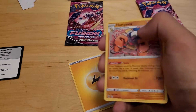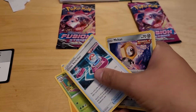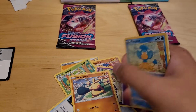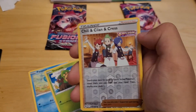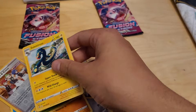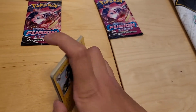Electric Type Energy, Hariyama, Breloom, Cross Switcher — our very first Fusion Strike card — Meltan, Mawile, Makuhita, Panpour, Sewaddle, Reverse Holo Graphic, Cilan and Cress, and Electross Regular Rare. A nice little start. We got two Fusion cards from that set. I've been getting a lot of single and rapid strikers as well. That's pretty cool.